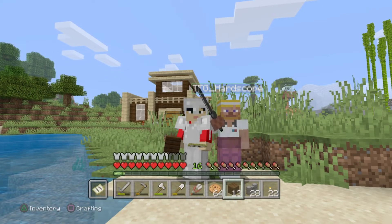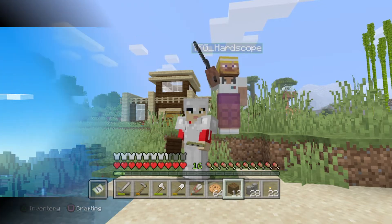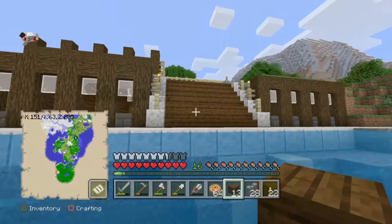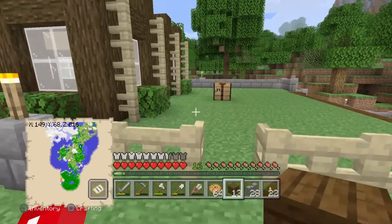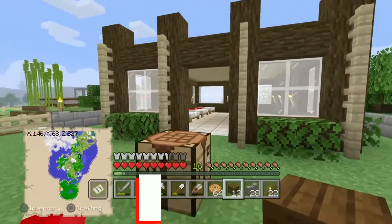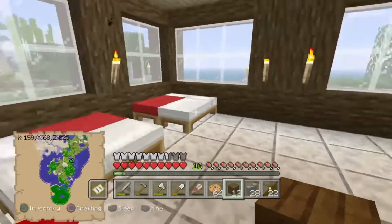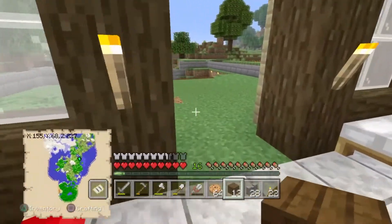Hey guys, welcome to the Minecraft let's play episode 2. Today we're going to be making a villager trading camp. Step one: make an enclosed area where your villagers can sleep and work. Make sure it's well lit and protected from hostile mobs. Most importantly, make sure it has a lot of beds and a farm that's growing either potatoes or carrots. Here's a quick look at ours — it's a work in progress but it'll do for now.